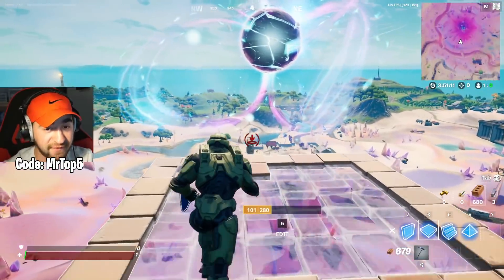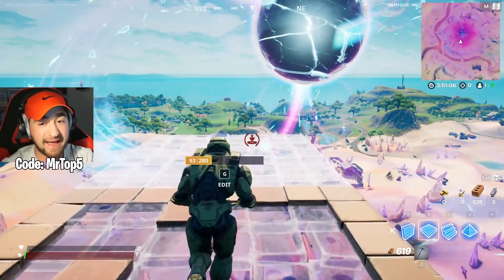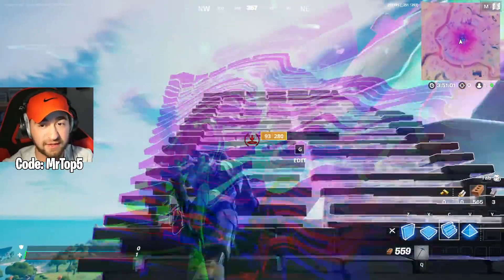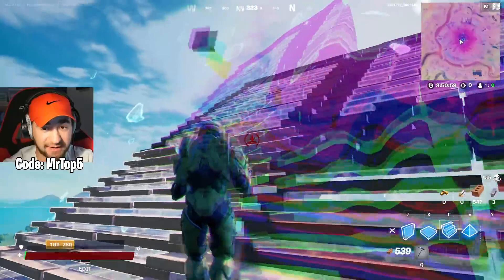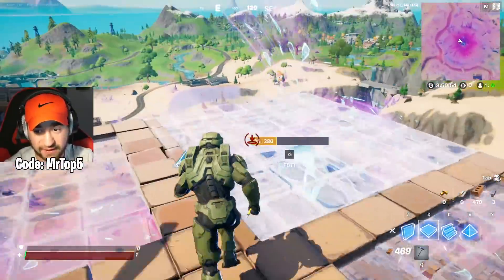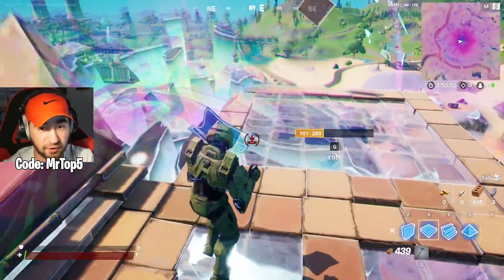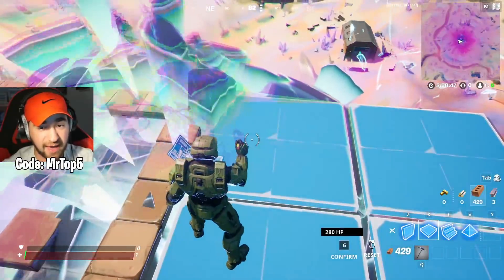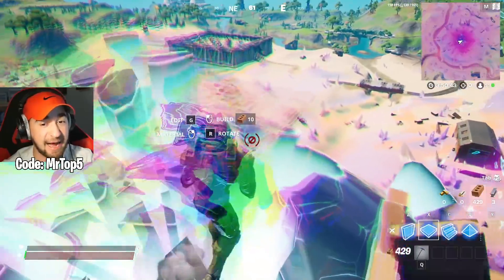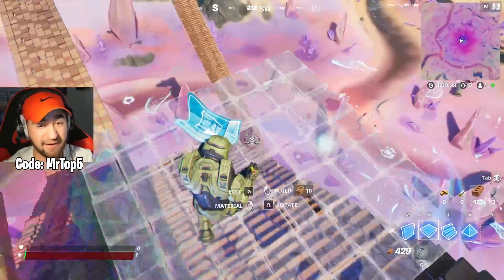We have officially arrived at the zero point itself, and let's just start things off by showing you one of the oldest glitches in the book. If we build down and then place floors just like this — I don't know if this still works — but if you edit the floor, check this out, you could still stay on top of the zero point, which is so insane. But that is not the glitch I have to show you.